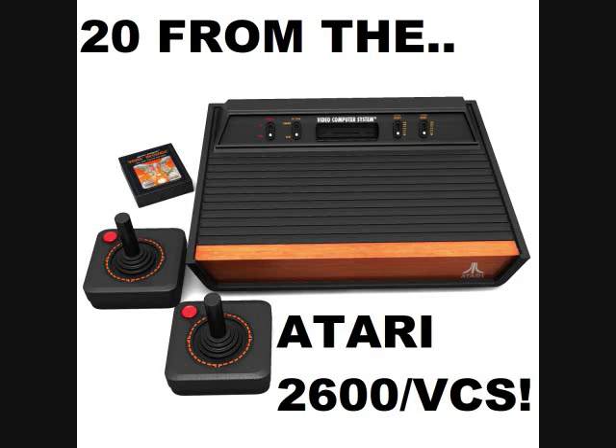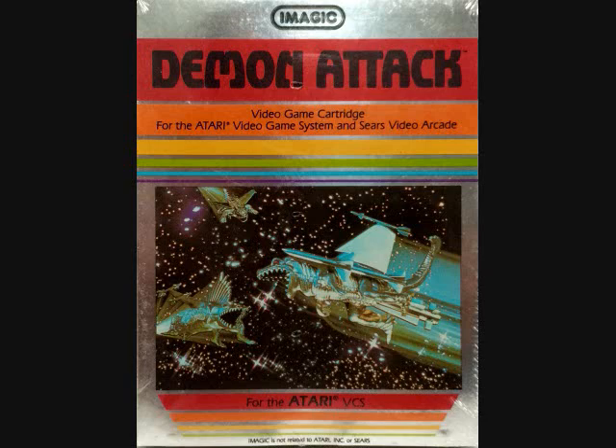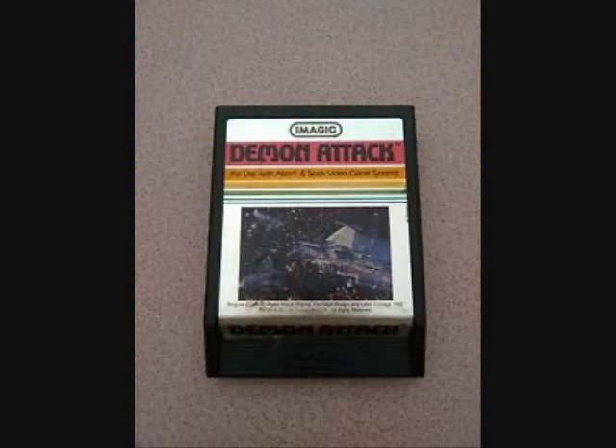Hey folks, Crazy Climber 80 here again. It's time to look at game number 14 in our 20 from the Atari 2600 VCS series. This game was created by a company called Imagic, who had some cool games for the Atari 2600 back in the day. This one is called Demon Attack, and it was also created by Rob Fulop. Imagic was run by a number of ex-Atari employees.